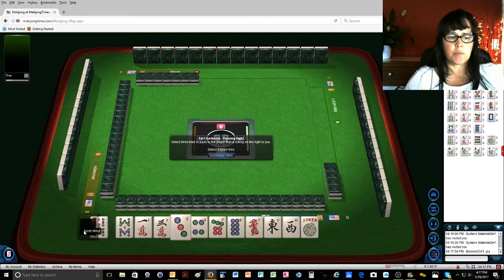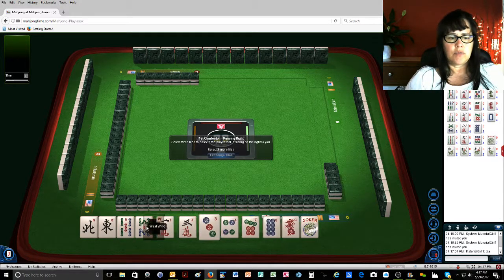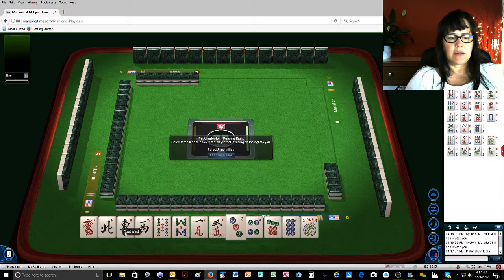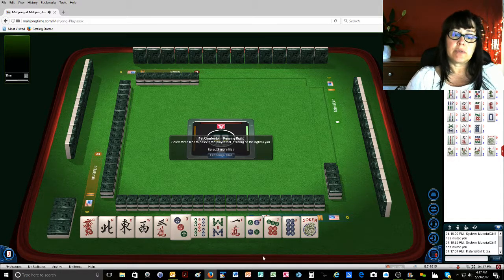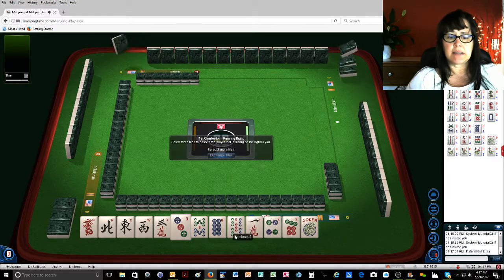How about some winds and dragons this time. We have no multiples — we have east and west right now. We do have threes though, so maybe we could do the pair hand with threes. Let's save the eights because maybe the eights will come in and we could do east and west with eights. So let's throw away five bam, one crack, seven dot.